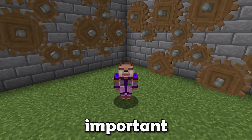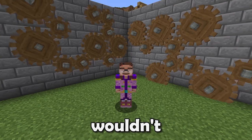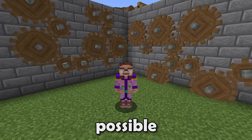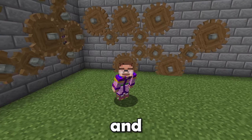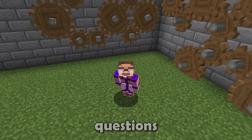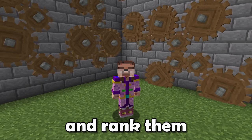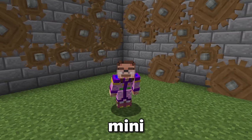Stress unit generation is the most important thing in the Create mod. Without stress units, your machines just wouldn't spin - none of the builds behind me would be possible. But which generator is the best? And why is it water wheels? To answer these questions, we're going to look at each generator and rank them - think of this as kind of like a mini tier list video.